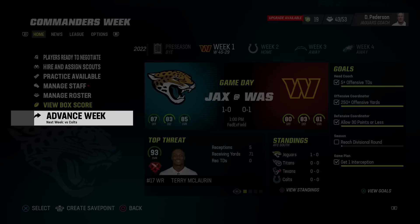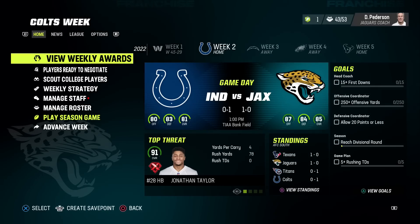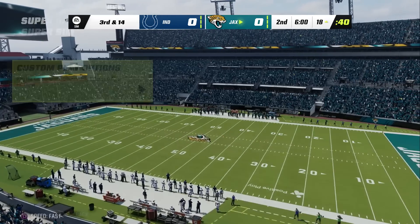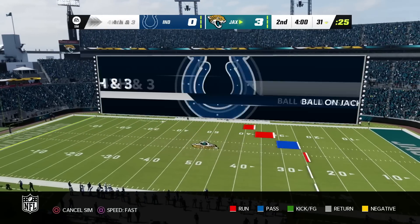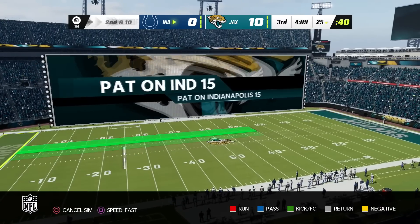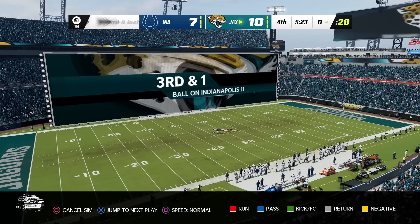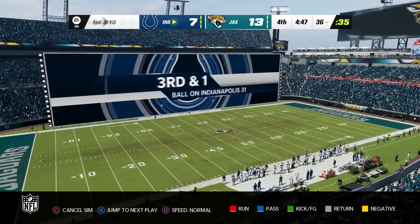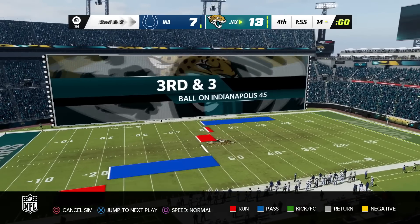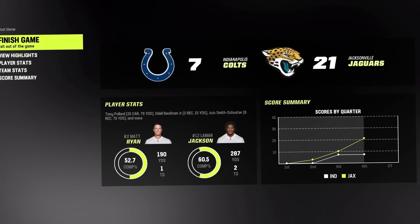We're going week by week to see if there are any superstar dev trait requirements. Game number two up against JT and the Colts. We strike first with a field goal in the second quarter — a very low-scoring defensive battle. We finally find the end zone in the third, but so do the Colts. The defense holds strong and doesn't let them score again, and we add to our lead — we're 2-0 on the season.